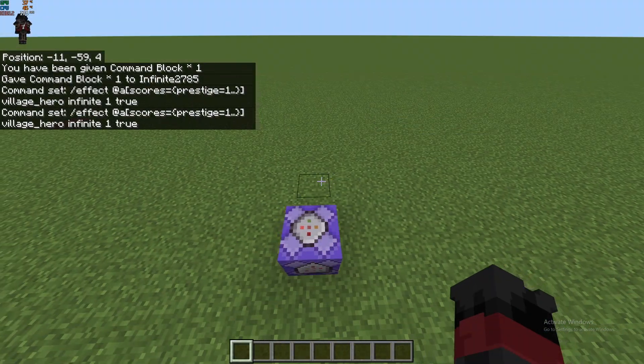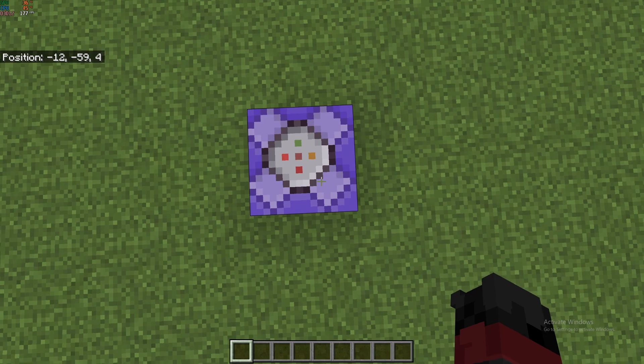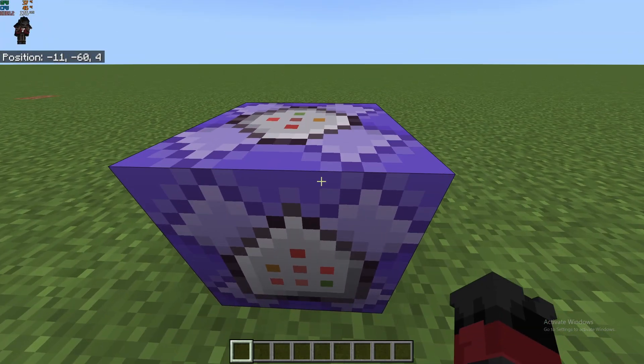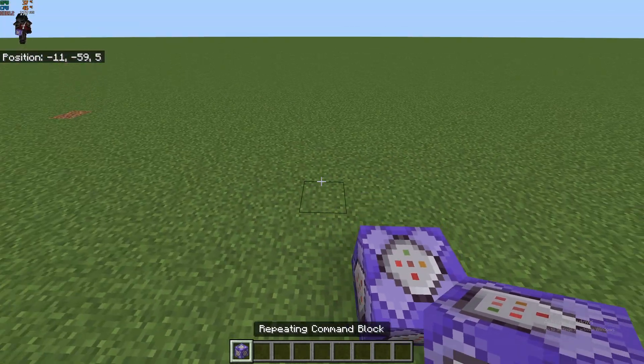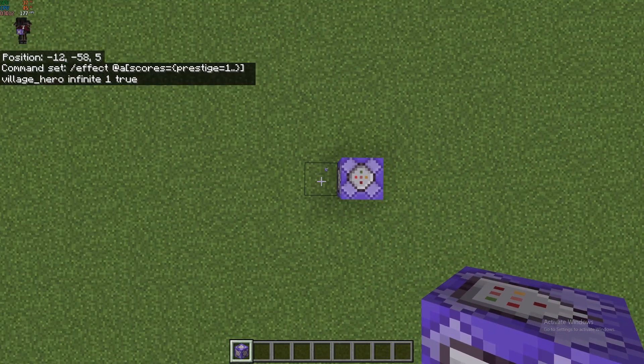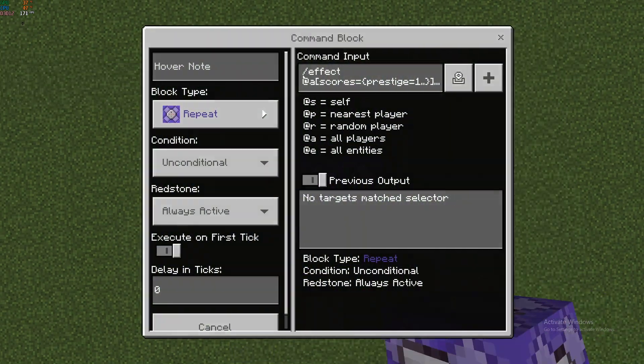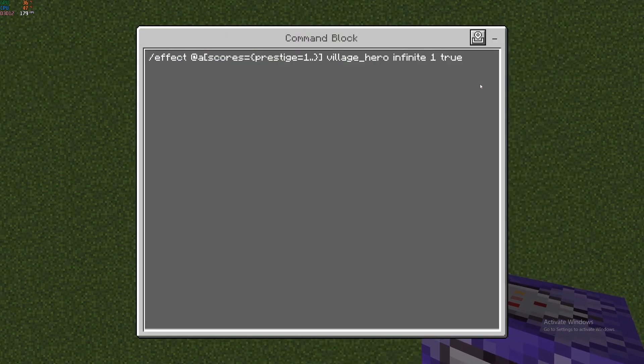Our first prestige effect will be Village Hero, infinite, one, true. To copy command blocks with commands inside them, all you have to do is crouch pick-block — as you can see, our command block has data in it, so if you place it the commands are still there. For this next one we're going to make a different effect: level zero, anyone at prestige level two or above.